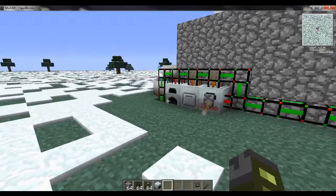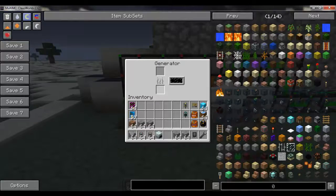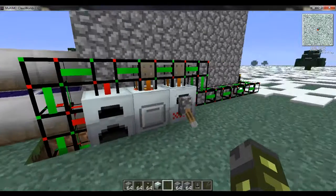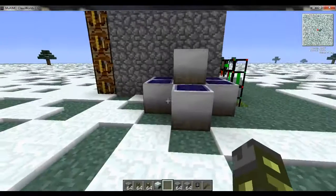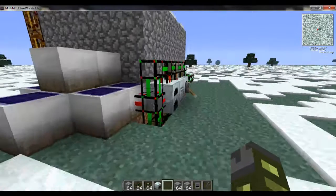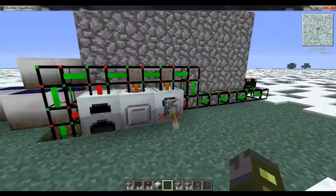You'll notice that these are still running and my generator doesn't have anything in it right now — I ran out of coal in my system between episodes. I put a few low-voltage solar panels back here just to go ahead and power up the machines and keep a constant supply, and that's just for demonstration purposes.